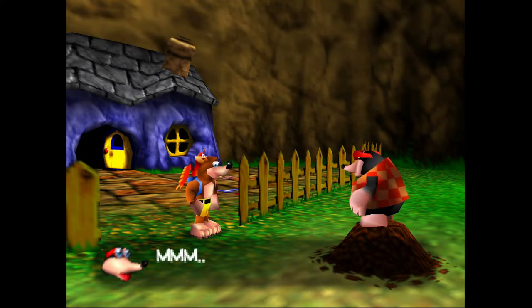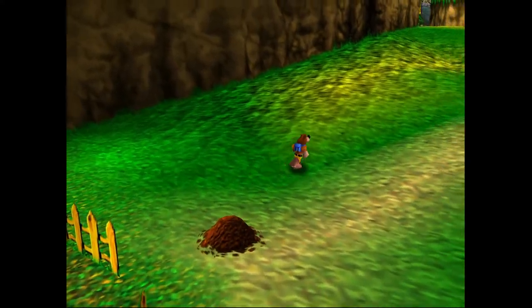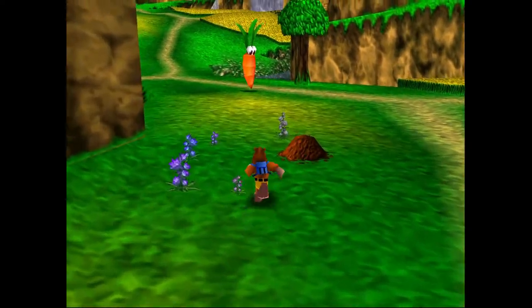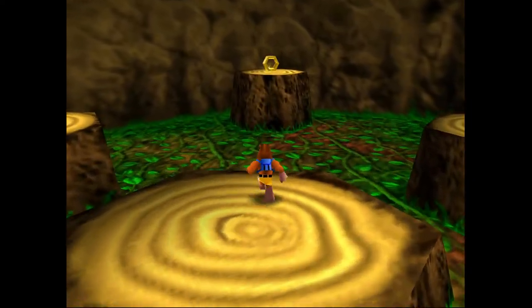In any case, this is Spiral Mountain. This of course kind of serves as the tutorial area of Banjo-Kazooie. This level is the odd level in that it has more than two empty honeycomb pieces — every other level in the game has just two of them. Spiral Mountain, however, has six, which is pretty nice.